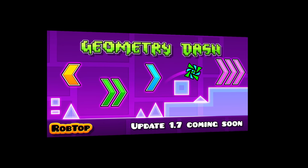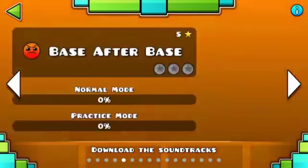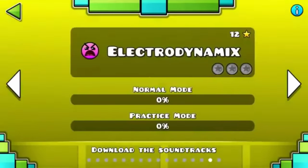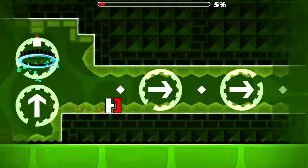Players started wondering what this picture meant and what these things do. Well, on May 21st, many players would boot up Geometry Dash to see the new level of the update, Electrodynamics. And finally, players could interact with these objects.